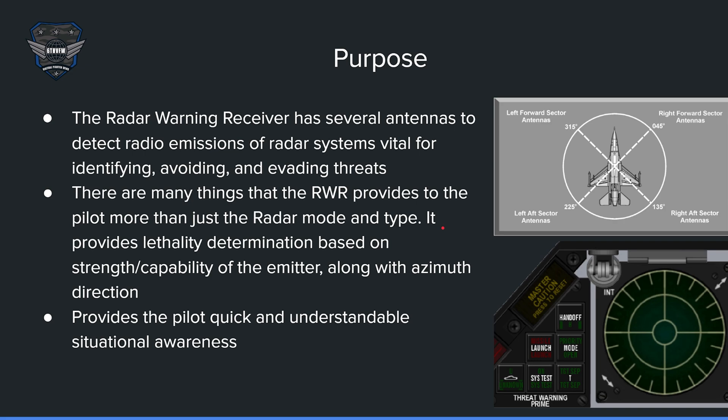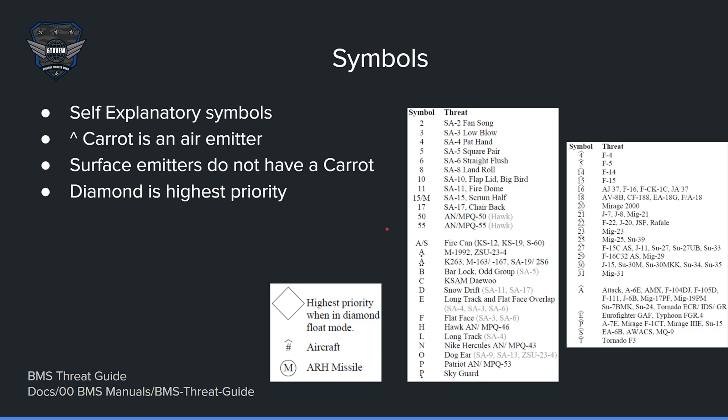There are many things that the RWR provides to the pilot more than just the radar mode and type. It provides lethality determination based on strength and capability of the emitter, along with azimuth direction. Strength and capability is based on the rings, and the azimuth is based on the direction that the emitter is. It also provides quick and understandable situational awareness by giving symbology based on the emitter that the RWR deems it is. I'm going to go over some of the symbols in your BMS threat guide, in your DOCS folder, 00BMS manuals, and BMS threat guide.